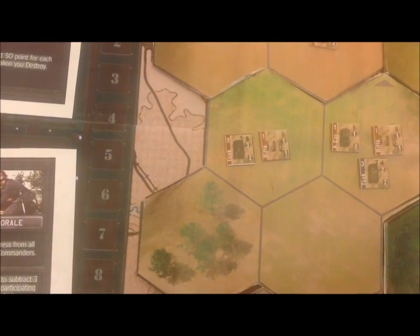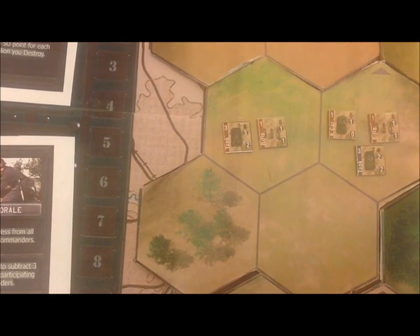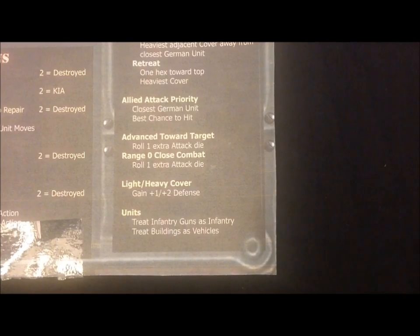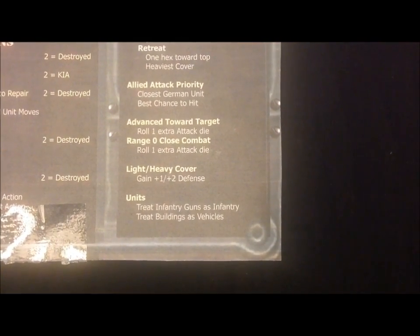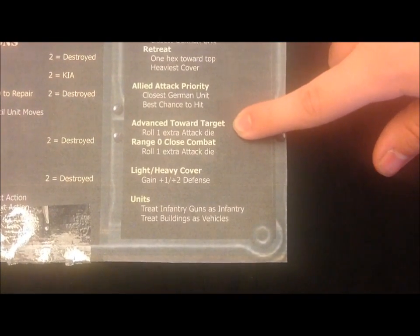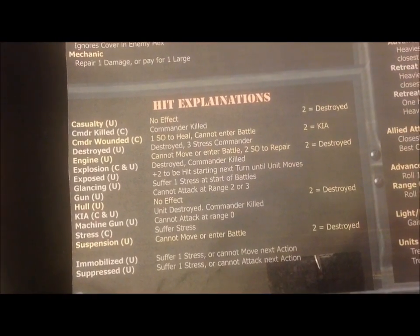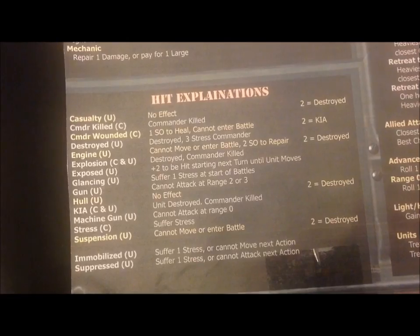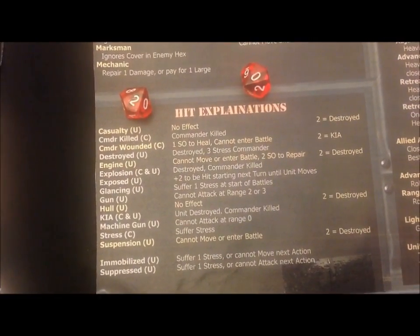The enemy Russian tank needs to roll a two or higher to hit. Because my half-track has a defense of zero, he would traditionally need to roll a two, but it's in heavy cover, making it a four. Because the Russian tank is attacking, he always rolls one die, but because he advanced towards me, he gets an additional die for being aggressive. He hit me once and missed with the other one.